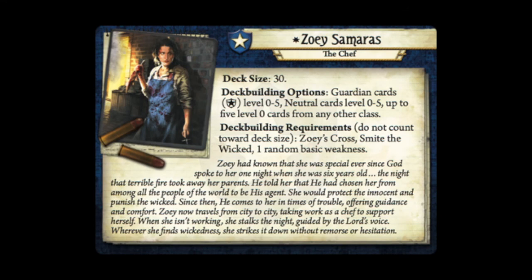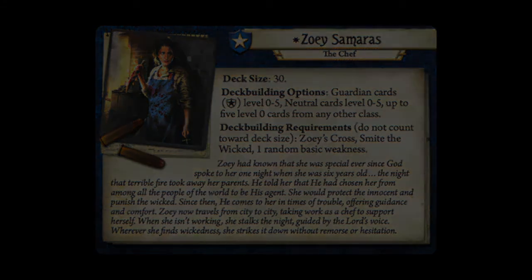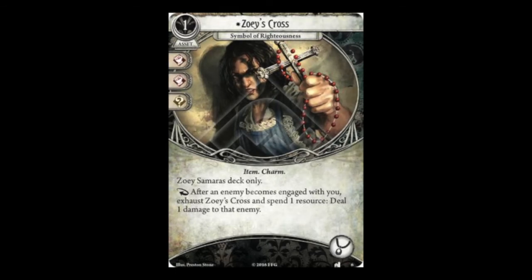Looking at the back of Zoe's card, her deck building is a size of 30. She can take Guardian cards level 0 to 5, neutral cards level 0 to 5, and up to five level 0 cards from any other class. Her signature card, Zoe's Cross, is a one-cost asset that occupies her accessory slot. It has a reaction that triggers after an enemy becomes engaged with you — exhaust the cross and spend one resource to deal one damage to that enemy. Since Zoe's ability gains a resource when enemies engage her, you'll often just be gaining that resource and immediately spending it to fuel the cross.